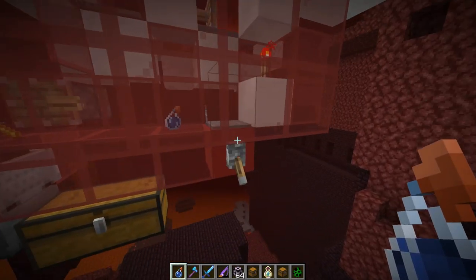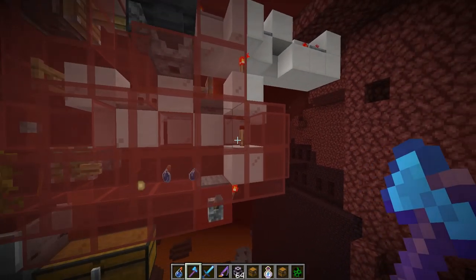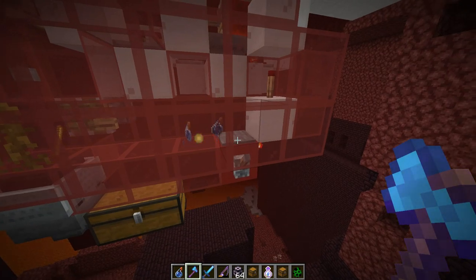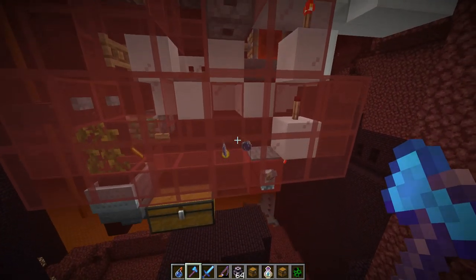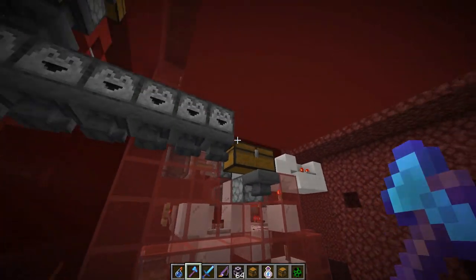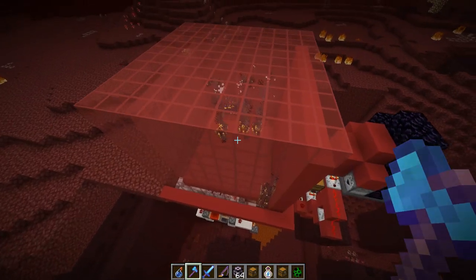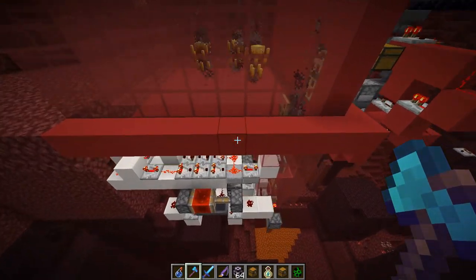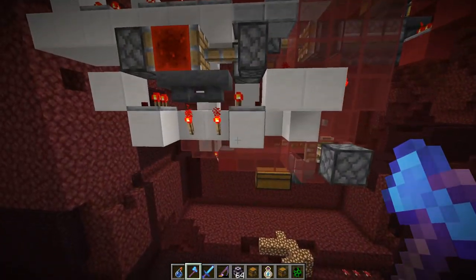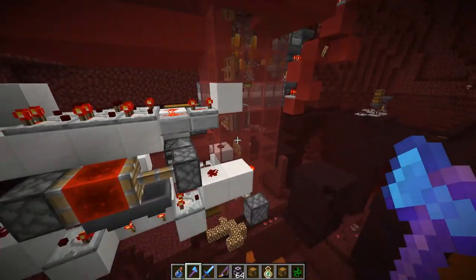Over here is a switch to turn the farm on or off, which can be set so it only activates if a player is standing on the pressure plate. That way it's not constantly shooting water bottles and wasting them, and the pistons aren't moving needlessly. You can also put an on/off switch on the blaze farm itself, but it's not really necessary — when you're not running the farm you won't be there, so blazes won't spawn. When you move in, just turn it on and blazes will be automatically killed.